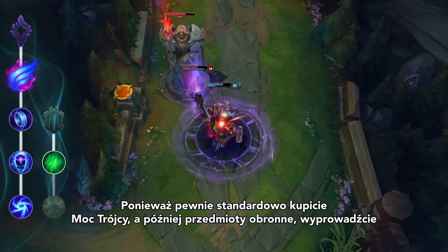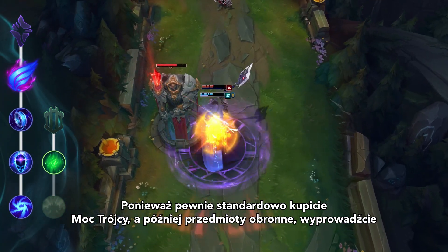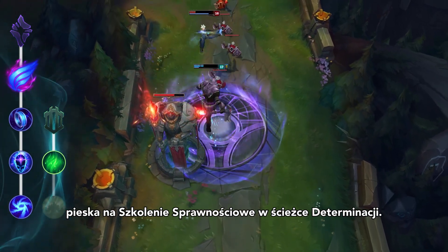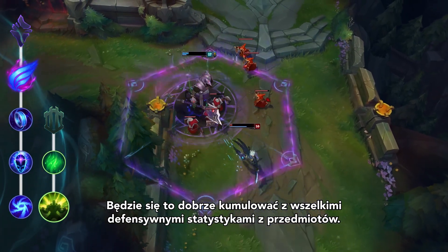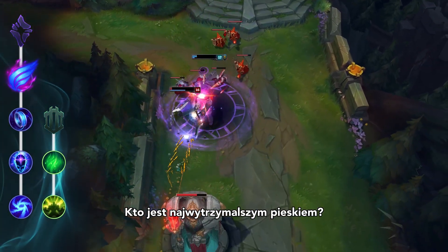Finally, since you'll likely go for a standard Tri-Force-into-Tank Nasus build, lock Doggo down the Resolve path to pick up Conditioning. This'll scale really well with any defensive stats you get from items.